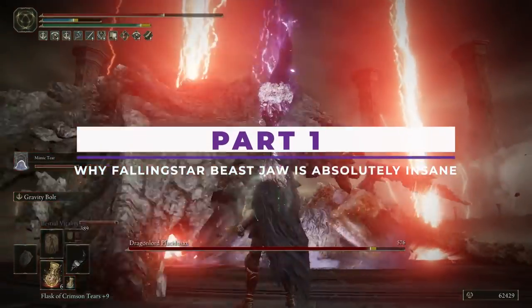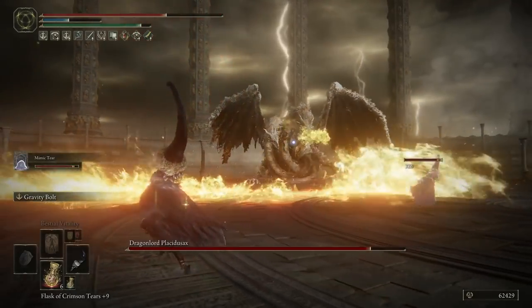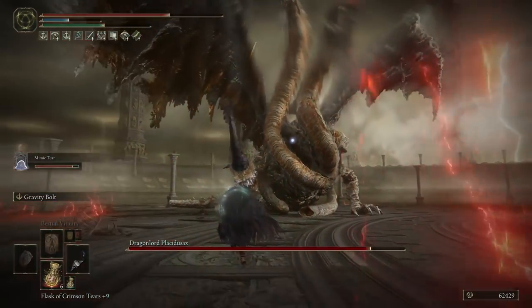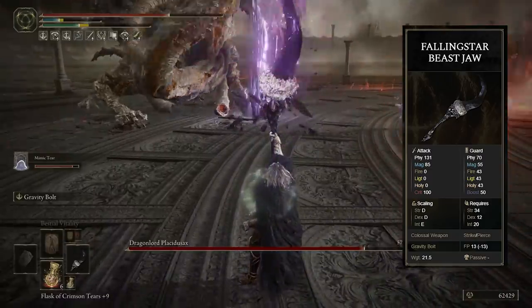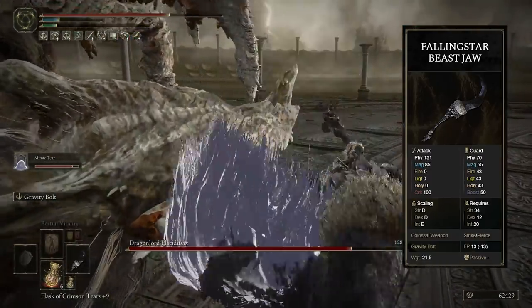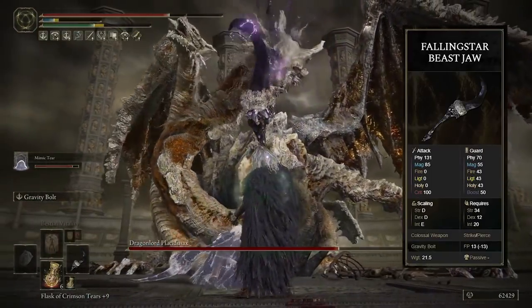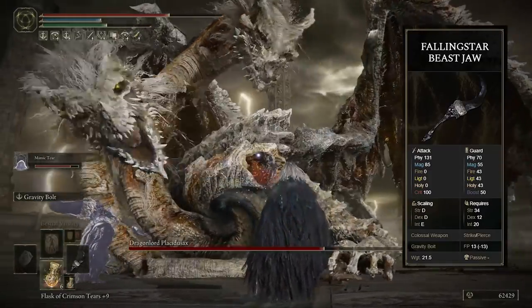I'm actually gonna break the format this time and pitch you on why this weapon is so dope. It can literally carry you through the entire game, even more than the Sword of Night and Flame. The Falling Star Beast Jaw is a massive, colossal weapon that takes a whopping 34 Strength — 24 if two-handing — 12 Dex, and 20 Int to wield. It deals both magic and regular damage, but the secret is its ability: Gravity Bolt. Gravity Bolt is a long-distance, area-of-effect cast that has a short wind-up but can then be spammed after casting.